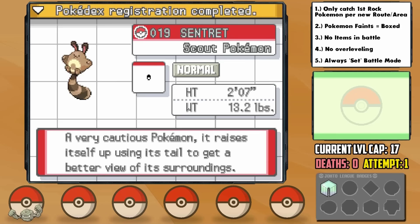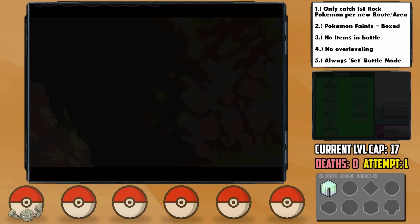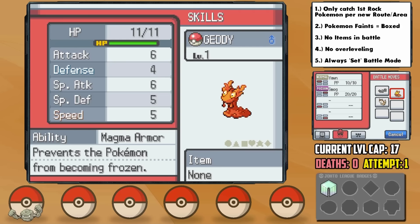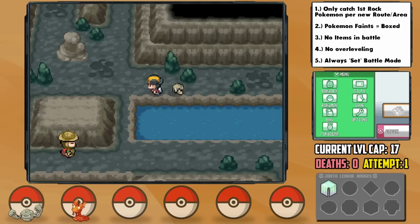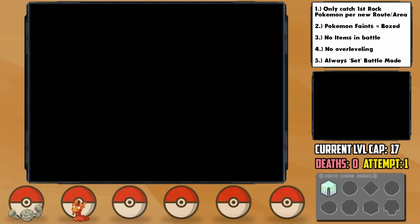On the way to our next encounter, I catch a Sentret for HMs and nickname her Groupie. Once evolved, Groupie helps us get an amazing early game item — the Shell Bell using Rock Smash. We reach Union Cave, where our Slugma egg hatches. I nickname it Getty, and he also has a Hasty, plus Speed and minus Defense nature. Technically we can't use it yet since it's a Fire type, but it evolves to a part Rock type later on. After about 20 minutes of searching, we find our next official encounter — an Onix, a 5% chance to find in Union Cave. We catch it in a vibrant pink Heal Ball and nickname it Jet, who has a Mild nature, plus Special Attack and minus Defense.